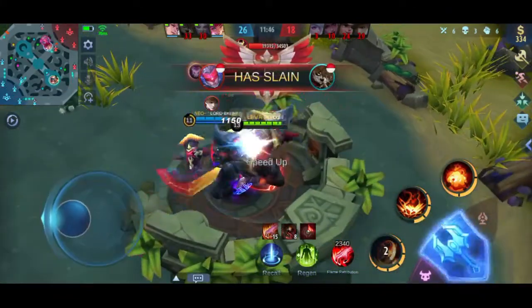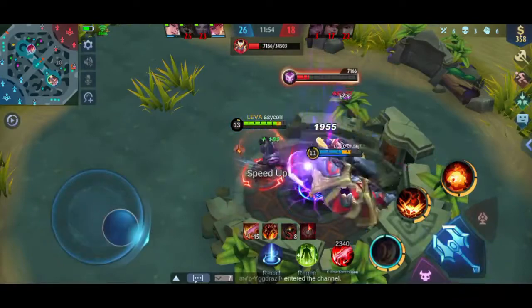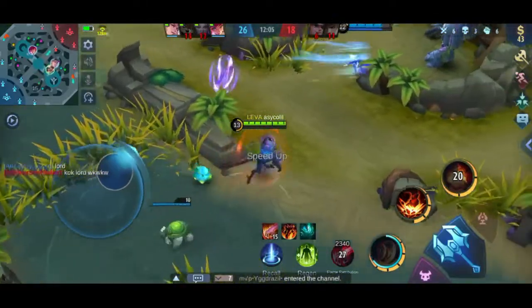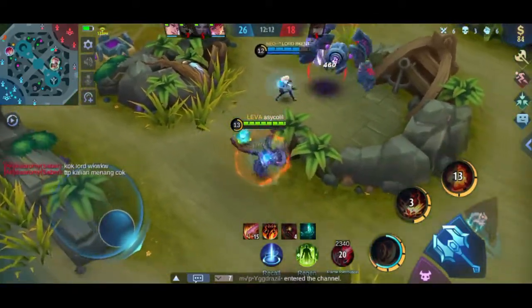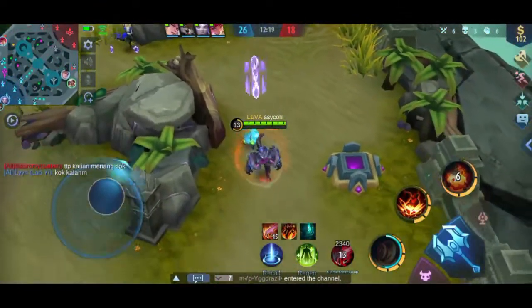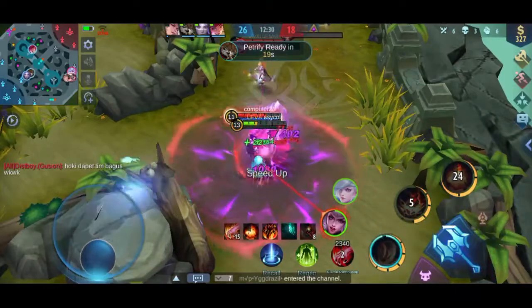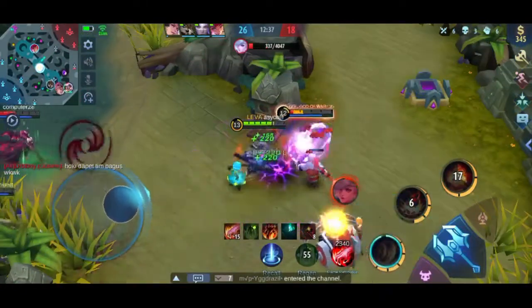Nice, Harley-nya kena takedown, kita ambil Lord-nya aja, dibantu Lens-nya ya. Teman-teman kalau sedang sial mendapatkan tim yang memang tidak ada hyper-nya, Tammuz ini bisa menjadi hyper karena build-nya. Untuk build-nya kita ambil Dominant Ice ya, karena Dominant Ice ini cocok untuk lawan yang suka pakai HP regen, yang regenerasi HP-nya kencang biar tertahan sama Dominant Ice. Sekaligus jadi kita lebih kencang.